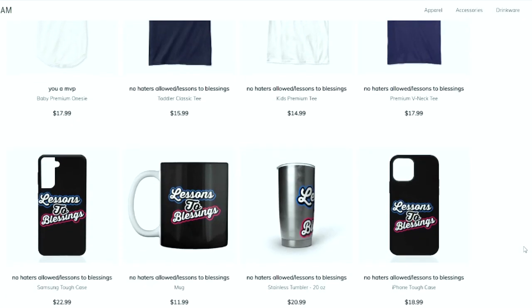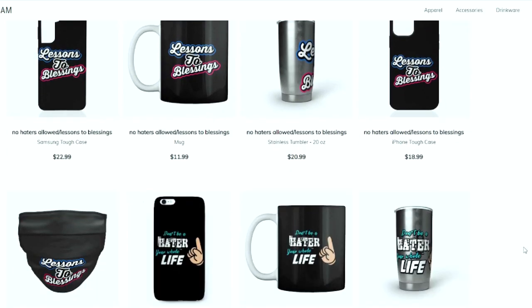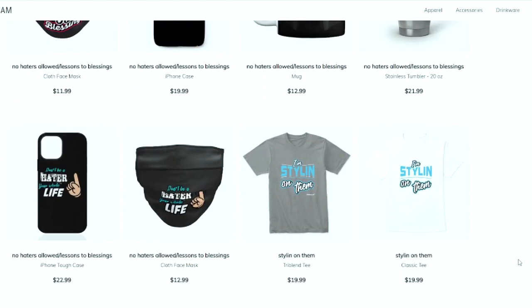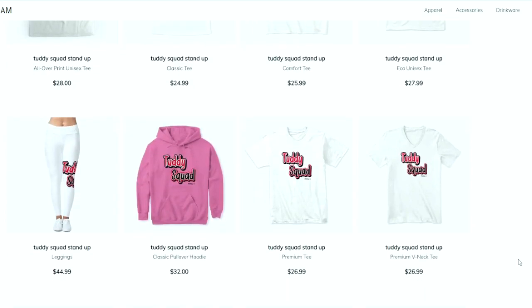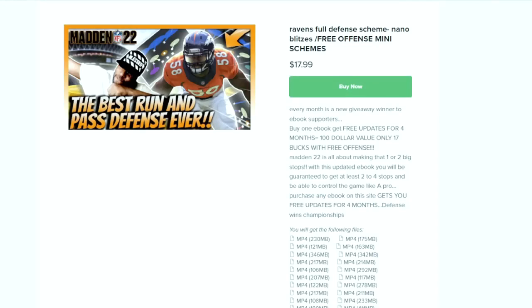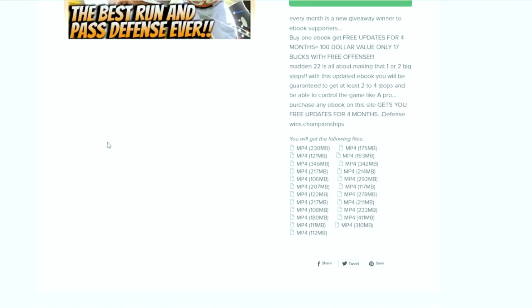This is your one stop shop for all Madden needs. Whether you're looking for some fly merchandise, you're looking for eBooks, you're looking for a Patreon membership, or you just want to become part of the Tutty Squad. I appreciate all the love and support. Everything is in the link in the description.